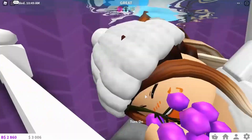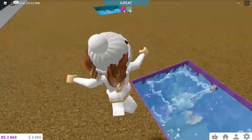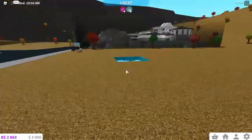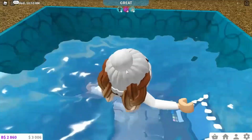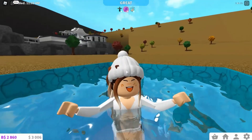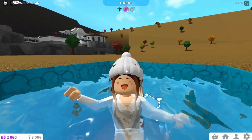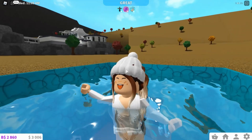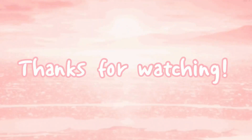So yeah, that's how you build an underwater room in Blocksburg - I think it's super cool! This example I didn't try too hard on color coordination, but if I were actually building a room I'd make it more theme-consistent. Anyways, that is it for this video - thank you all so much for watching! If you enjoyed, hit the like button, and if you love Roblox, subscribe to the channel. Hopefully I'll see you in my next video - have an amazing day, bye!